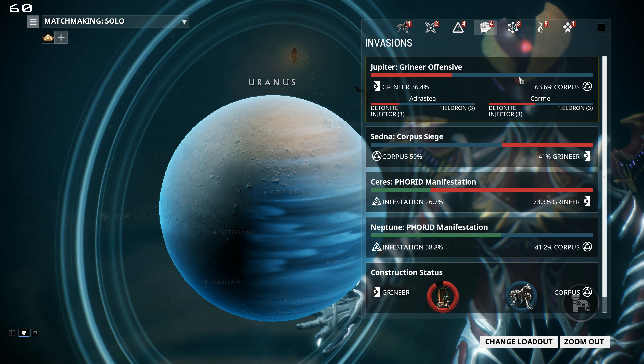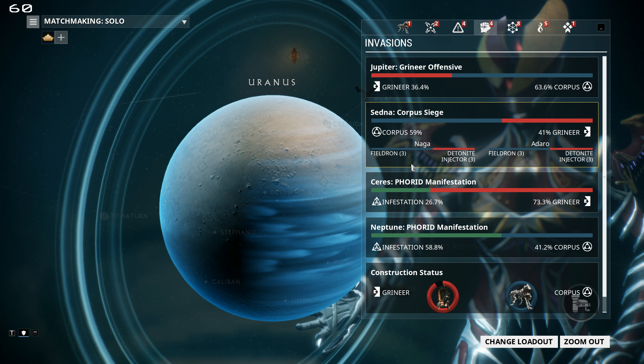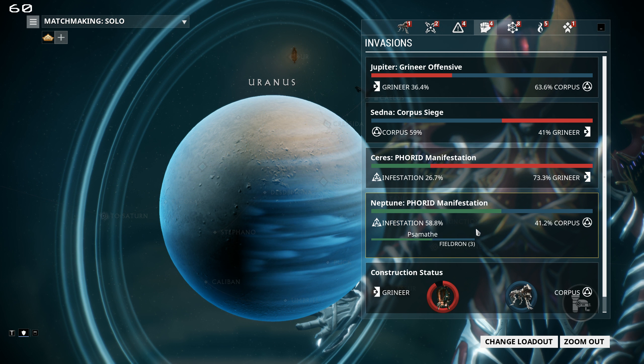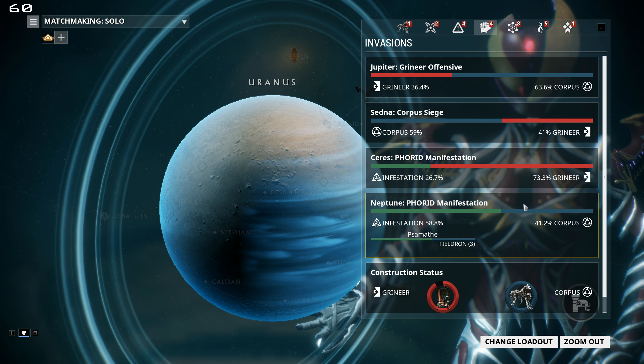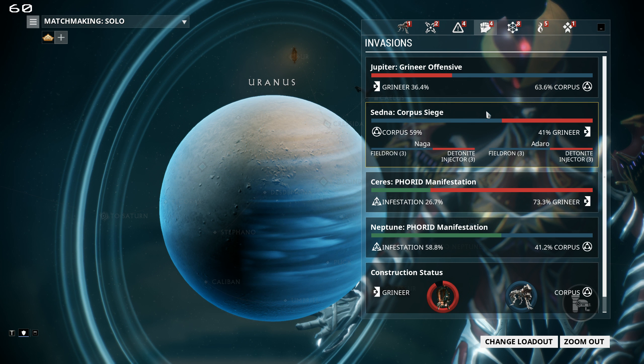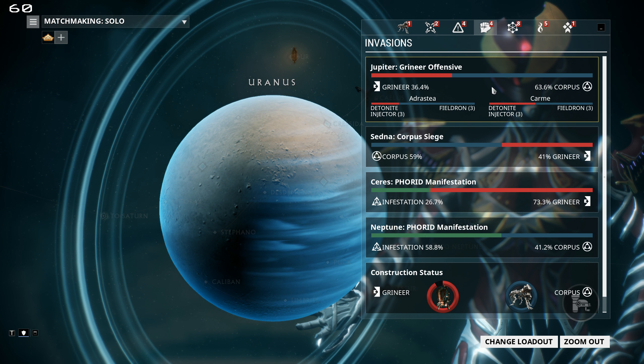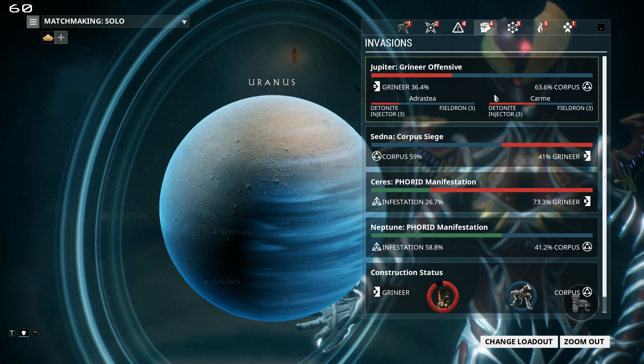On the invasions, they're listed by planet, and if you hover over the planet it will expand out to show you everything on that planet. Invasion missions are the best place to get exotic resources — detonite injectors and fieldron. You can craft those yourself, but it's a pain and it's clan tech, so they're just so much easier to earn through invasions that it's not worth crafting them.